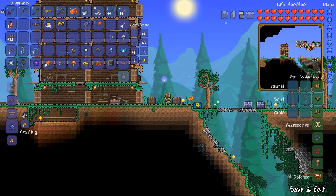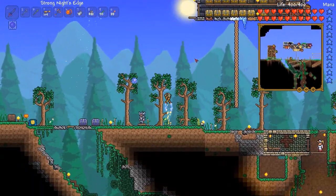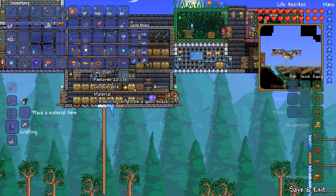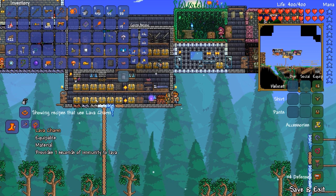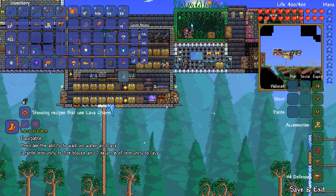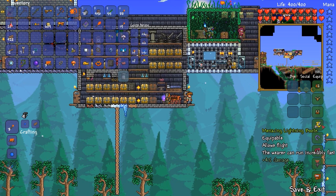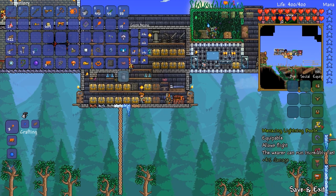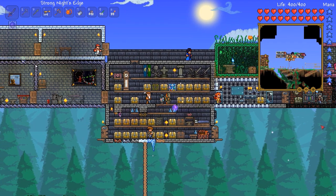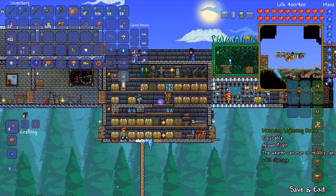I am now wearing lightning boots. I went through all of my accessories and handed them to the guide, because when you hand an accessory to the guide he tells you what you can craft out of it. For example, I have the violent lava charm and it turns out you can combine that with obsidian water walking boots to make lava waders. I discovered I could upgrade my old specter boots into something more powerful, but it needed an anklet of the wind — an accessory only found in the jungle — so I did a bunch of jungle exploration until I found it.